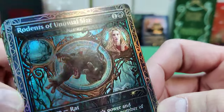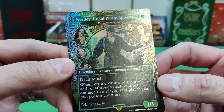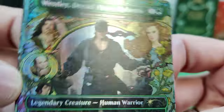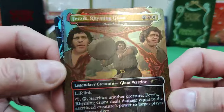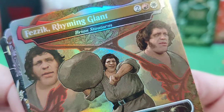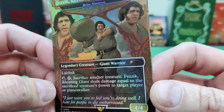Vizzini, criminal mastermind — there he is. Beryl Chief of Compliance is the reprint. I like how that goblet catches the light. Then rodents of unusual size — these are the creatures that live in the bog of eternal stench. That's cool, and he's replacing a Pack Rat. That'll go in any rat deck. And there's the Dread Pirate Roberts himself, Wesley — he's a reprint of Finn Fang Bearer. And the famous line in the movie: 'as you wish.'